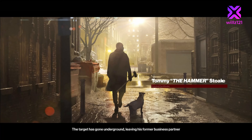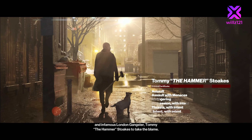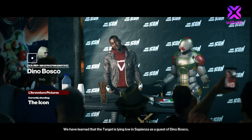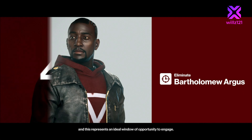The target has gone underground, leaving his former business partner and infamous London gangster Tommy 'the Hammer' Stokes to take the blame. We have learned that the target is lying low in Sapienza as a guest of Dino Bosco, and this represents an ideal window of opportunity to engage. The clock is ticking, 47. Good luck.